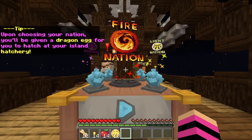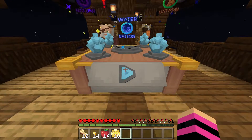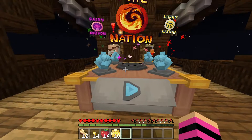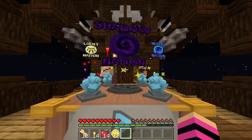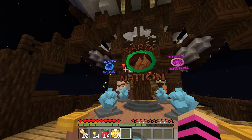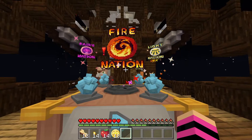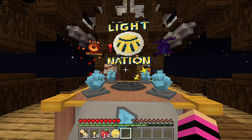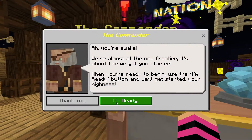Let's see the nations: Fairy Nation, Fire Nation, Light Nation, Shadow Nation, Water Nation, Earth Nation — there's a lot. The Fire Nation seems cool, but do I get superpowers? The Light Nation and Shadow Nation sound cool too. I'm not going to do Water or Earth. I'm between Fire, Light, and Shadow... I'm going to go with the Shadow Nation, that sounds cool!